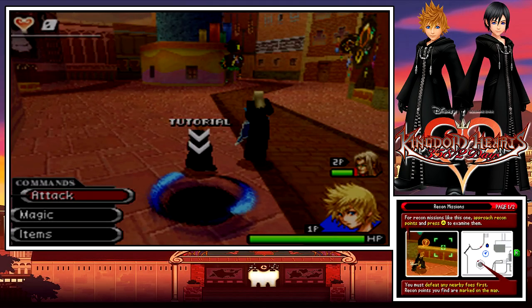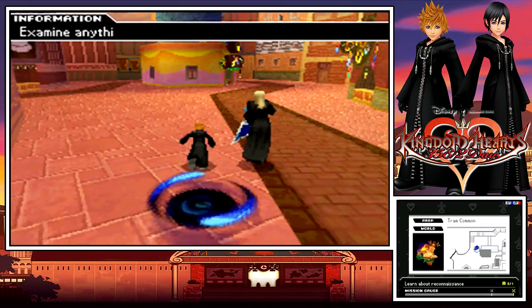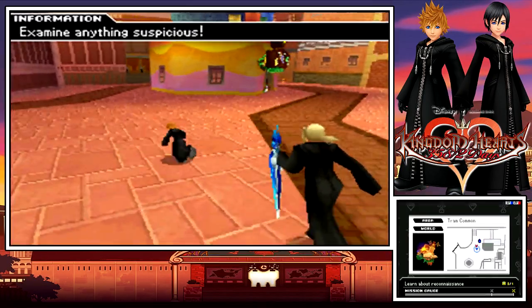Really not easy to pull off that Vexen voice. For recon missions like this one, you need to approach recon points and press A to examine them. You must defeat any nearby foes first. Recon points you find are marked on the map. Fill enough clues to make a breakthrough — mission gates will fill and reveal new recon points allowing you to proceed.